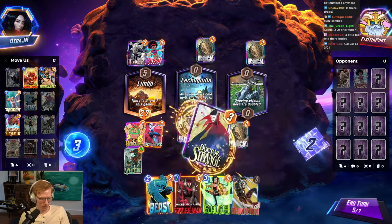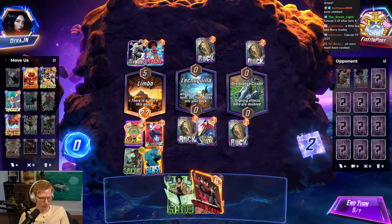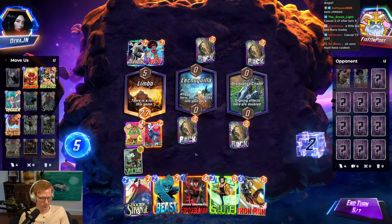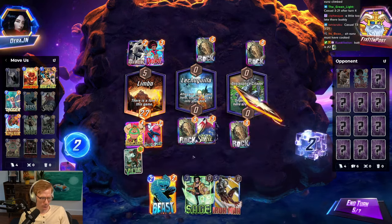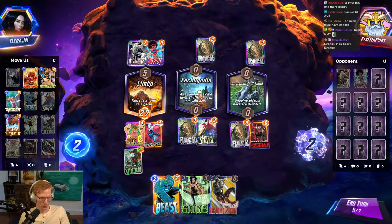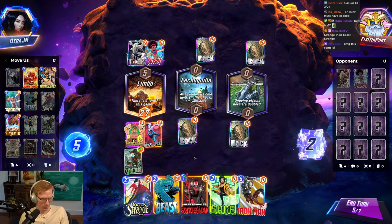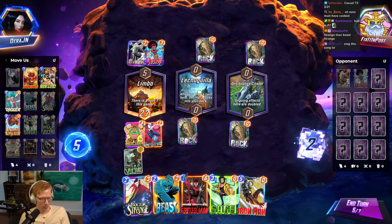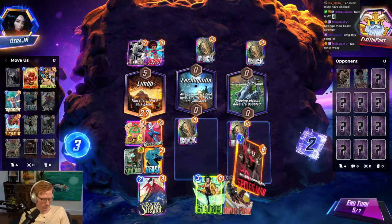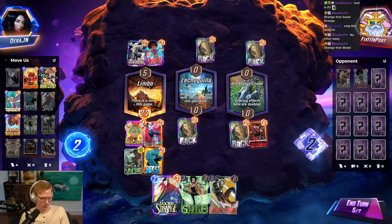I think I might just leave this on the board honestly. Maybe I just don't remove it. Maybe I just do this — Beast then Strange. Why would I Beast then Strange? I guess — oh, I didn't realize there's actually Limbo so I think we're fine. I think it doesn't matter, grab out Limbo.